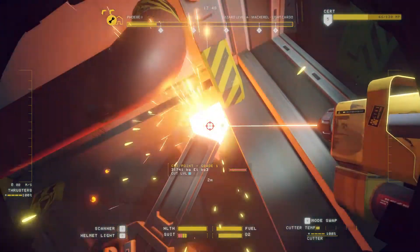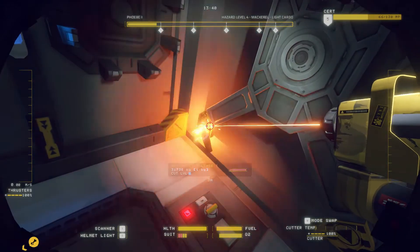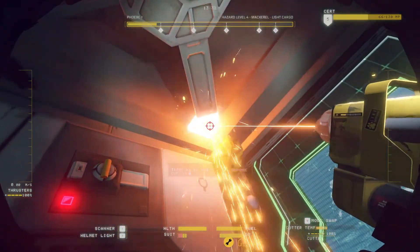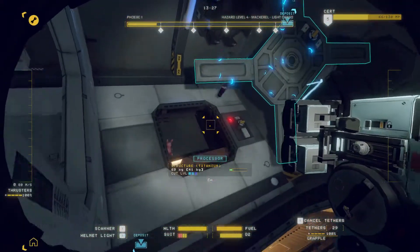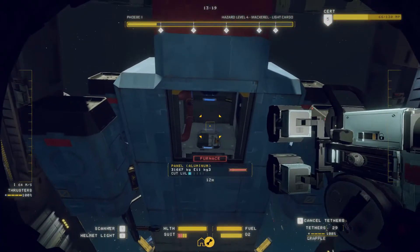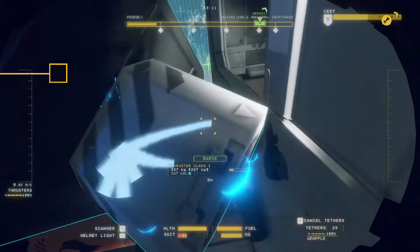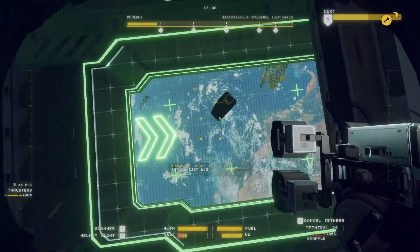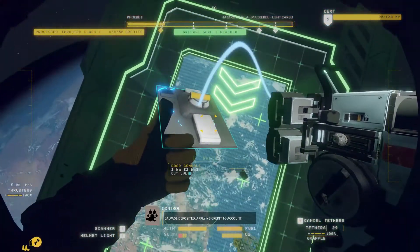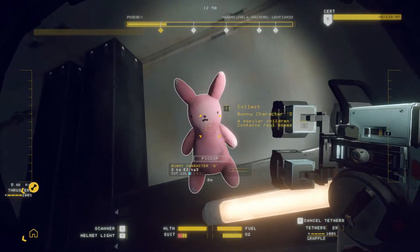That disconnects it from the other side. If we take this thing out you can pull the whole thing out from the inside — you can also pull it out from the back by taking off the thruster cap. That was another one you'll want to get from one of your early salvage goals because that's worth a heck of a lot. And we have got our bunny character toy — let's go and decorate our hat.